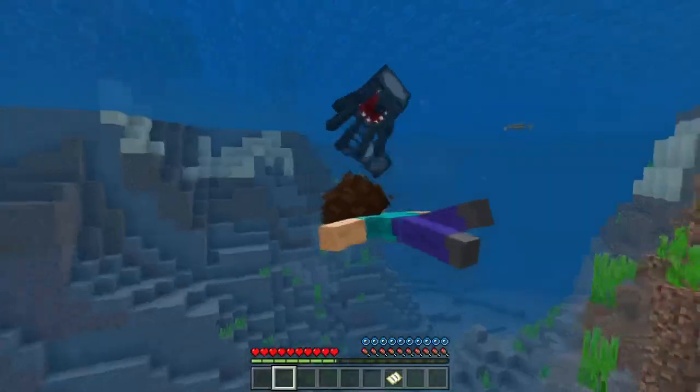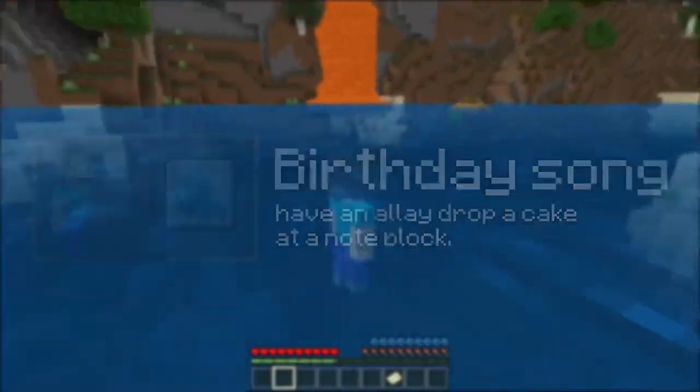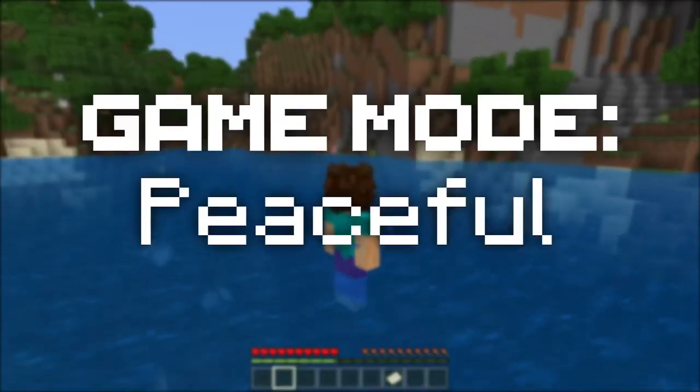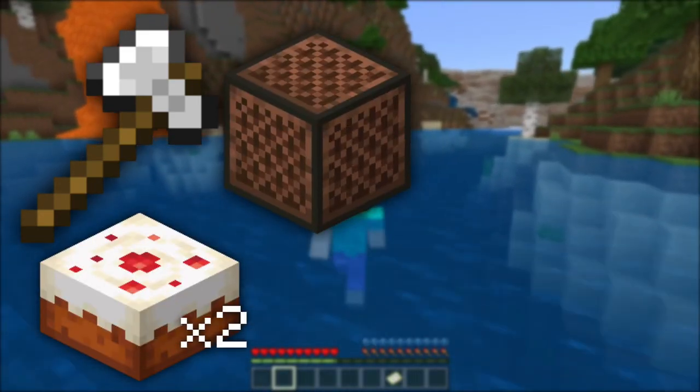Today I'll be showing you how to get the Birthday Song achievement/trophy in Minecraft: The Wild Update. To start, set your game to peaceful and gather an axe, two cakes, and a note block so the allay can drop one there for the achievement.